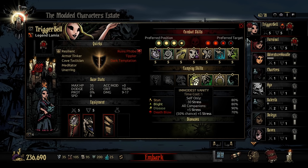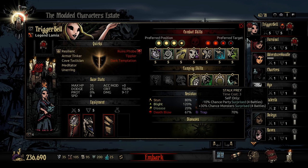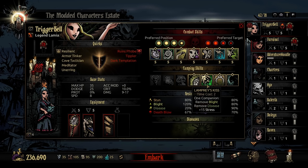A fantastic kit, really. No prevent ambush, which is fine. A lot of utility — tons of stress healing and stress prevention, including the ability to get a little bit of incentive and advantage in combat with Chance Monster Surprised.